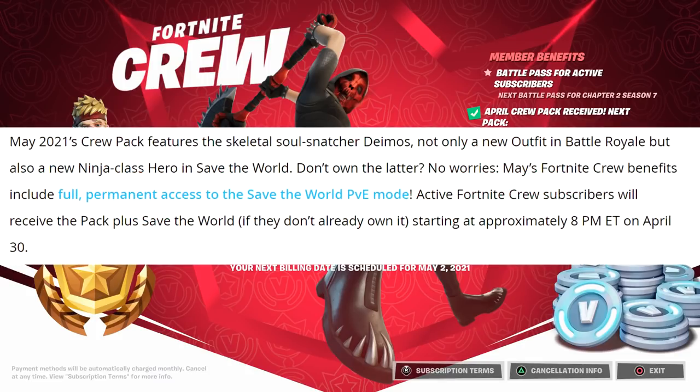May 2021's Crew Pack features the Skeletal Soul Snatcher Demos — not only a new outfit in Battle Royale but also a new ninja class hero in Save the World. Don't own the latter? No worries. May's Fortnite Crew benefits include full permanent access to Save the World PvE mode. Active Fortnite Crew subscribers will receive the pack plus Save the World if they don't already own it.